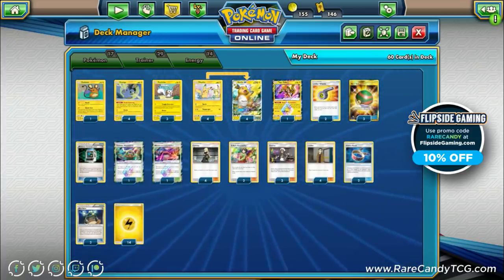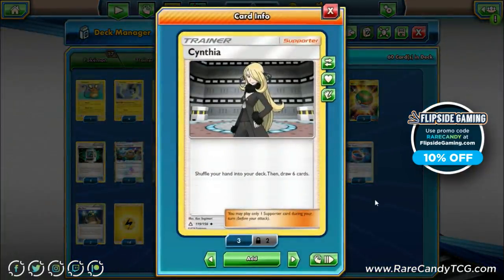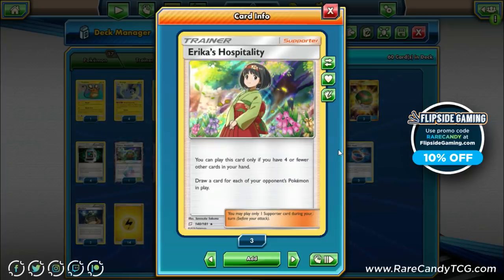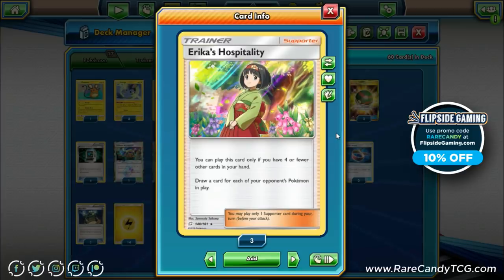Moving on to our support count — this is a more unorthodox lineup, but I think it's better than playing a high count of Elm's or Lillie's. We have four Cynthia as our most solid draw supporter. We have two Erika's Hospitality, which I prefer over Lillie in this deck because we usually have a pretty full hand, so getting your hand low enough for Lillie to be useful is difficult. I'm also considering Sophocles, since in the mid-to-late game we often have extra Emolgas and Pachirisu copies we don't need.